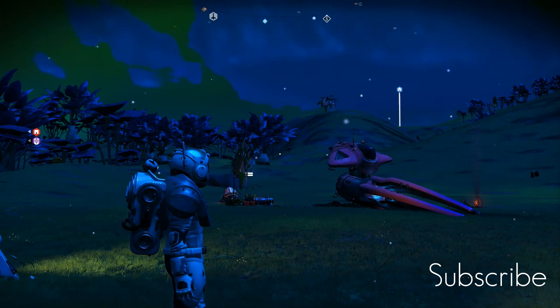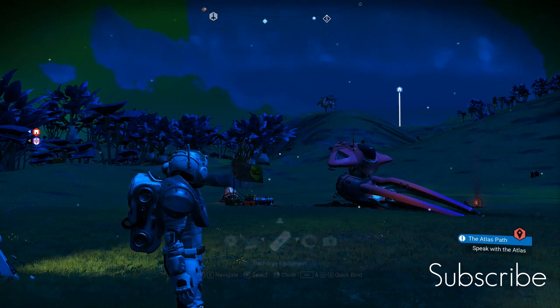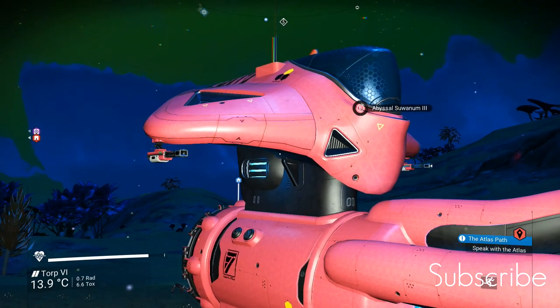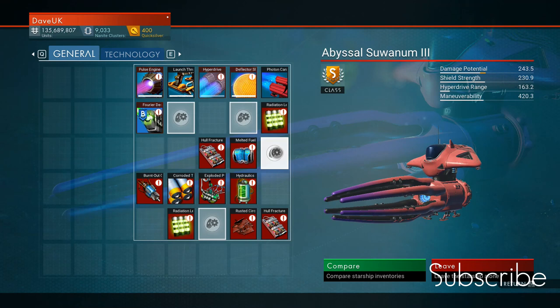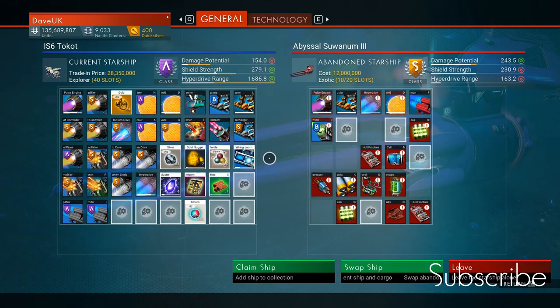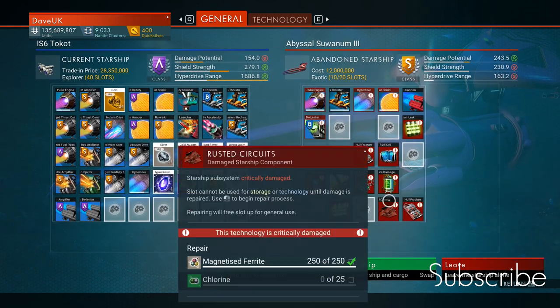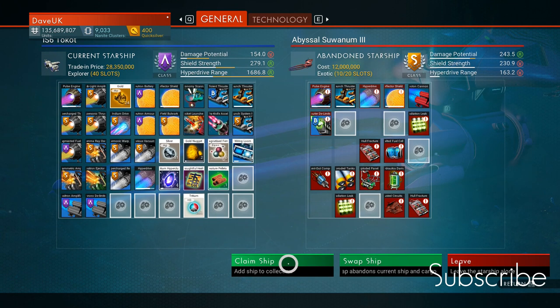This is there for the taking for everybody. So let's go and check it out. It's exactly like the one I've got — let's get into the cockpit. It's exactly the same pink squid that I've got, except this one is free. It should cost 12 million. It's got a load of slots that need repairing, but it's free. So let's quickly claim the ship.